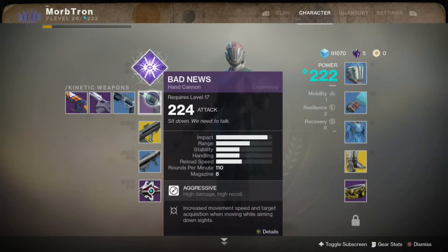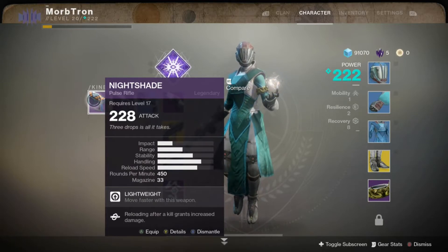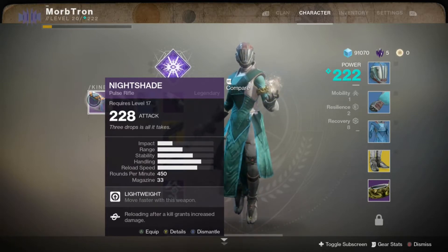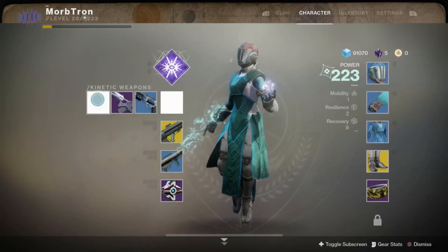It's not my highest level kinetic though. This Nightshade pulse rifle I got from a milestone is my highest kinetic, but I don't want two pulse rifles, so I'm using my hand cannon. This only brings me up to 223 anyway, so it's not that big of a deal.